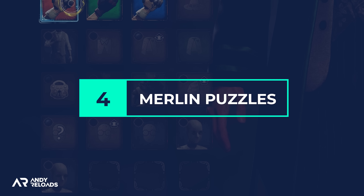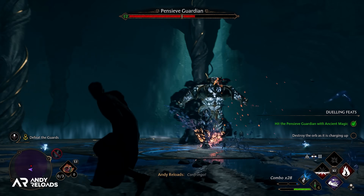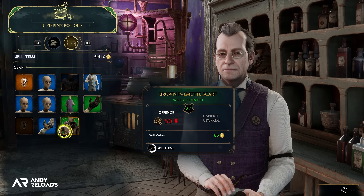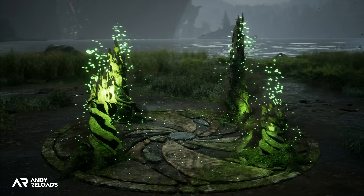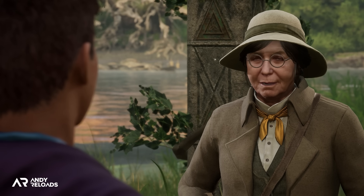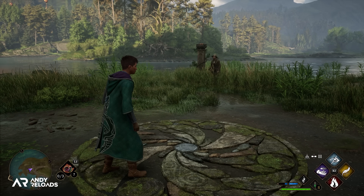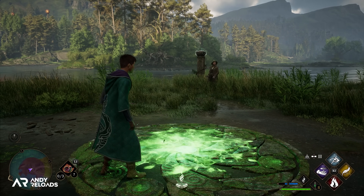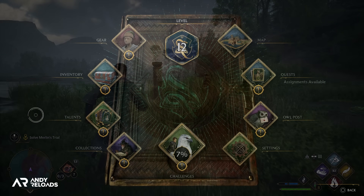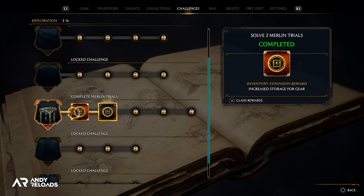A tip that will benefit you significantly in the long run is increasing your inventory space early. If not done early, you'll end up in the middle of a main story quest or dungeon having to destroy gear to make space for new loot that you could have otherwise sold for galleons. Inventory expansion is tied to Merlin trial minigames — puzzles scattered throughout the Scottish Highlands. To unlock them, speak to Nora Treadwell via Natsai's main quest, then scatter Mallowsweet leaves on stone circular floors to activate each trial. The first unlock requires two Merlin trials, the next requires six, so I'd recommend completing eight early to give yourself more looting room.